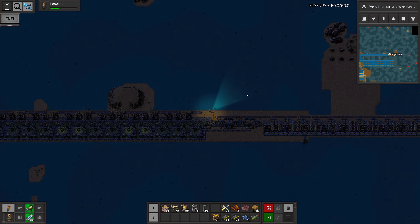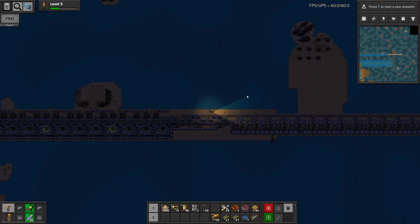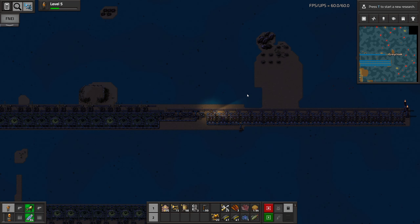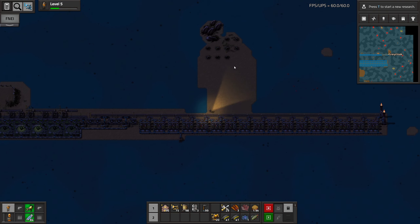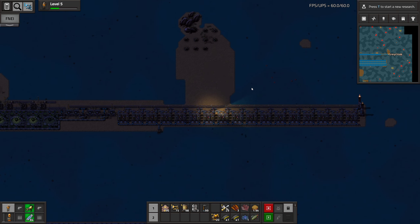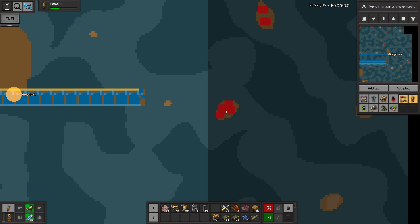Hello everyone, I'm Greycloak, thank you for joining me, and welcome back to episode 32 of Factorio with the C-Block mod, where we just killed this worm base in the last episode. We basically spent the whole episode on that, and I guess we need to continue with this now.